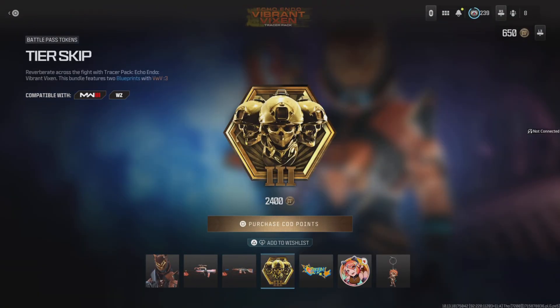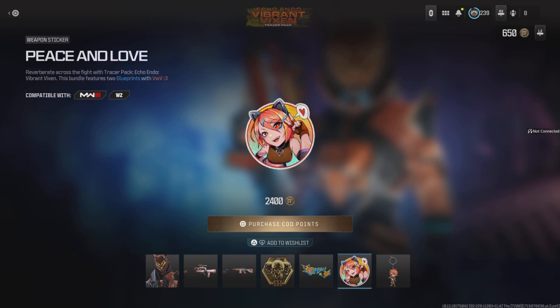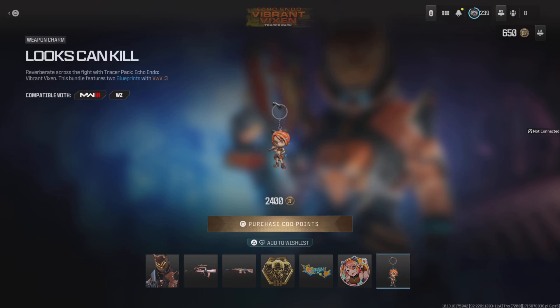You also get a tiers-skipped battle pass token, which is useful if you haven't completed the battle pass yet — I'm one of those people. Then there's the 'She's a Killer' large decal, the Peace and Love weapon sticker, and the 'Luxe Cream Kill' weapon charm, also compatible with Warzone.